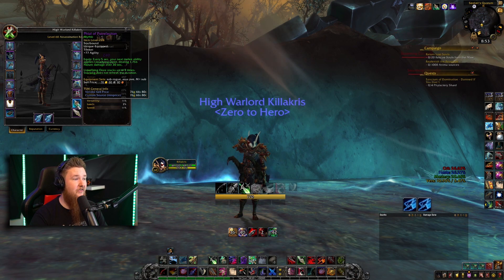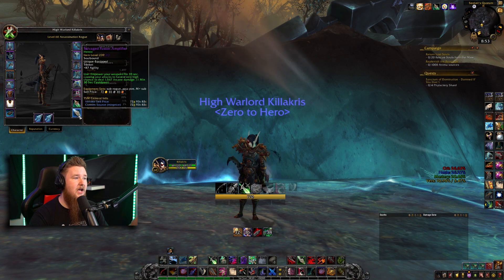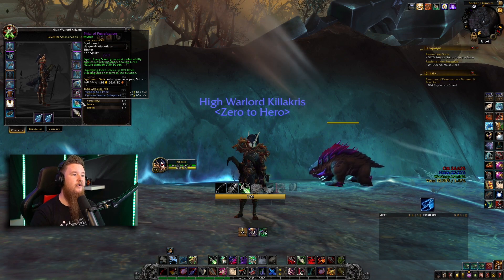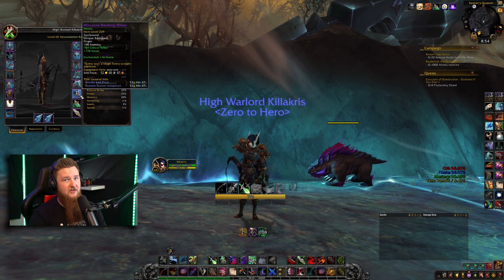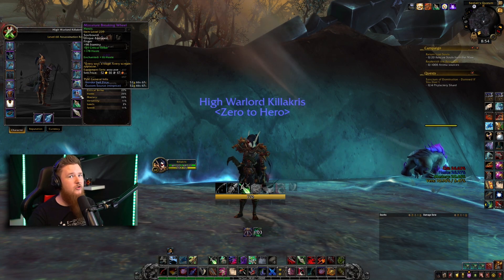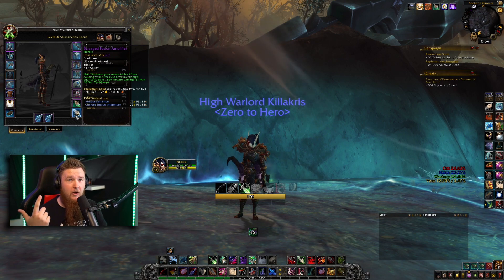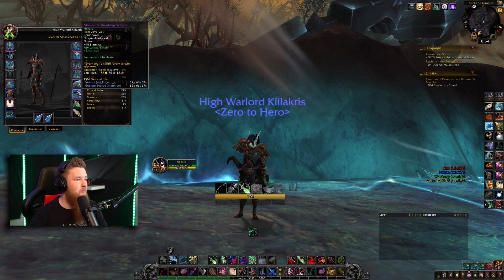For trinkets I'm running the two best options, though not at as high an item level as I'd like. Phial of Putrefaction is really good, and Salvaged Fusion Amplifier is also really good. Other trinkets worth considering: the other Plaguefall trinkets, the Shadow Grasp Totem, and the Inscrutable Quantum Device are also really nice for assassination rogues. However, the two I mentioned are the best by quite a margin — a 242 Quantum Device roughly equals a 259 Salvaged Fusion Amplifier. The Amplifier is amazing for assassination rogues due to our quick weapons and a lot of haste.